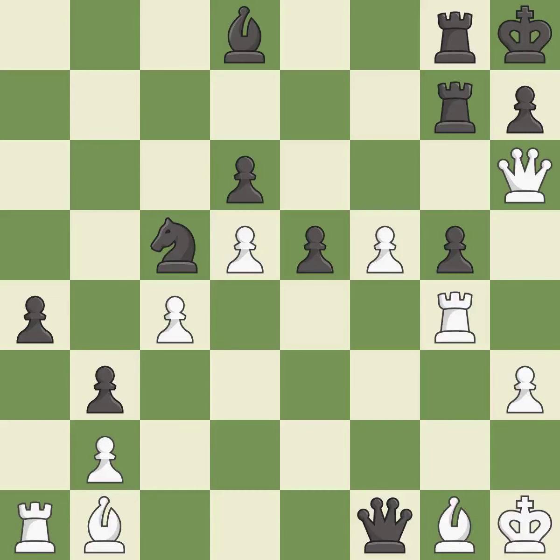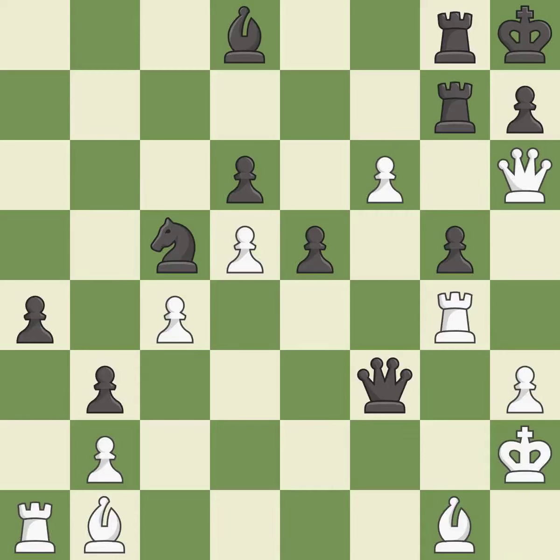This stops the opponent from being able to kick a rook — it is best. This pushes a passed pawn; it is best. This ignores an opportunity to capture a vulnerable pawn — it is a miss. This steps away from the checking queen — it is best. This overlooks an opportunity to move a rook to safety — it is a mistake. After all captures, this is an equal trade — it is best.